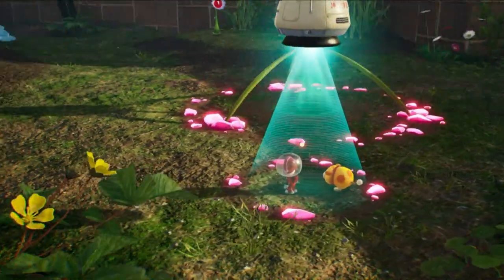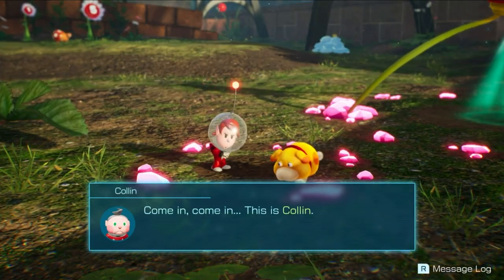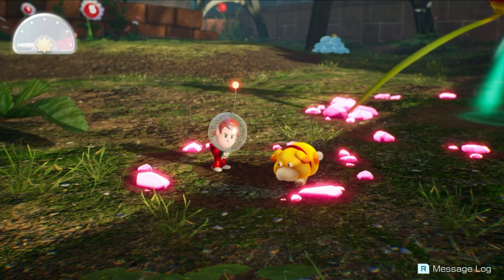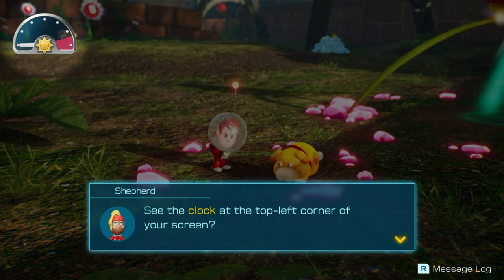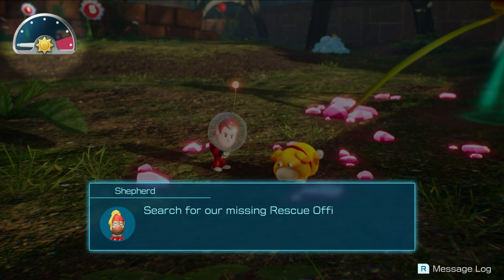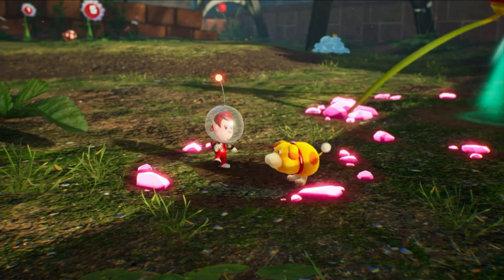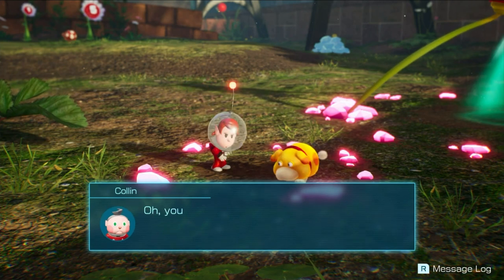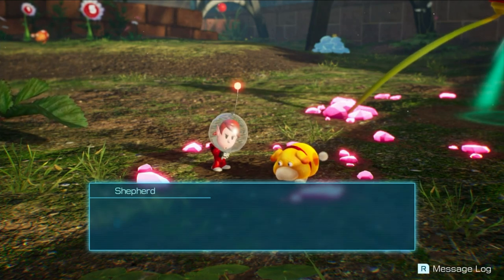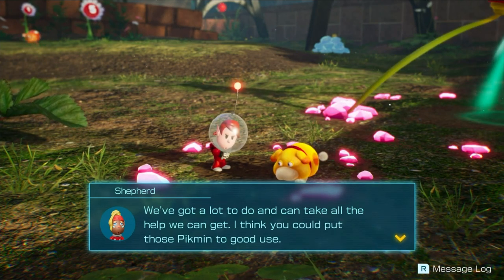All right, here we go. Come in, come in, this is Colin. Looks like you made it. Hang on, I'll have the captain explain how today's rescue operation will work. See that clock at the top corner of your screen? Search for our missing rescue officers during the day, but hustle back to the rescue command post before dark. You probably noticed the onion — the SS Beagle. According to the voyage log, the onions serve as transportation for the Pikmin. I think you could put those Pikmin to good use.